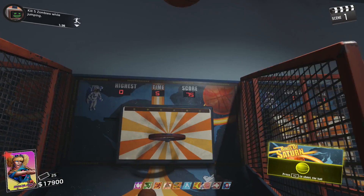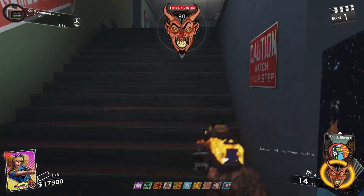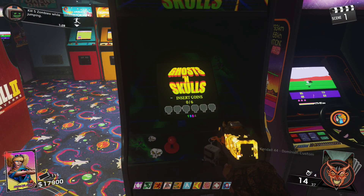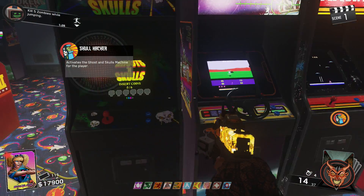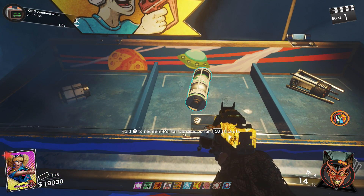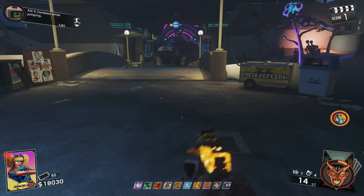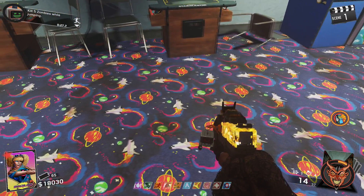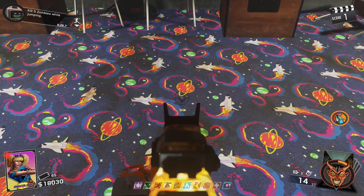For this glitch you're gonna need the skull hacker fortune card and a portal generator, which costs 50 tickets. Once you have your skull hacker card ready you can go ahead and pop it. You won't see the machine light up but it'll definitely be ready as long as you have the arcade power on. Grab your portal generator and head on over to the arcade.